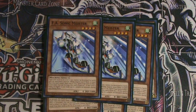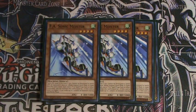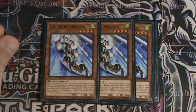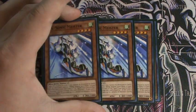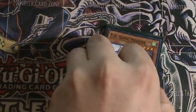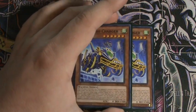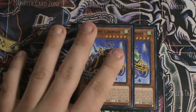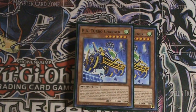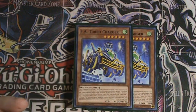Three FA Sonic Falcon — he's not the best of the FAs but still pretty decent. He cannot be destroyed by battle with monsters of a lower level, and during the battle phase he can attack up to two times. FA Turbocharger: if your opponent has lower levels, they can only target this card for attacks. If your FA monsters attack while this card is at a higher level, your opponent cannot activate card effects until the end of the damage step.